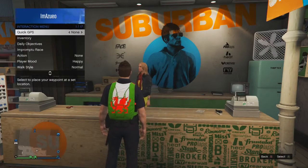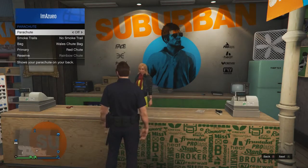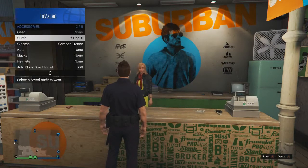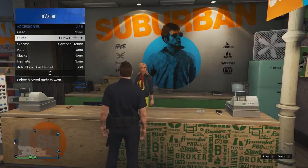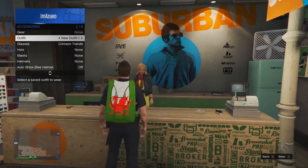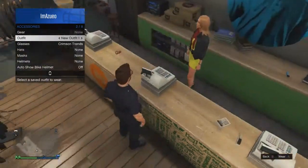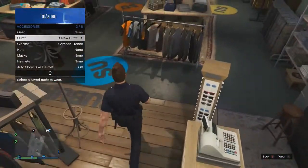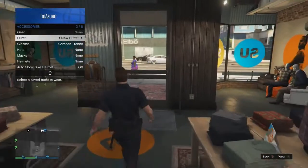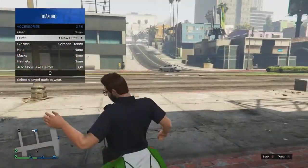From here, go back into the interactive menu, then go to inventory, and go back into parachute, and turn the parachute off. Then go to accessories, and under outfit, select the preset outfit which you have just created. Every time you select this outfit to wear it, your character will drop the parachute on the ground because parachute is turned off. You can keep on selecting this outfit over and over again every few seconds, and every time you select it, you'll keep dropping the parachute on the floor. That is literally all there is to it for this glitch.